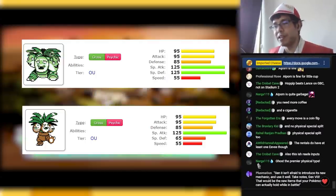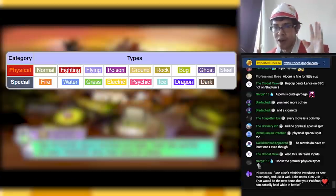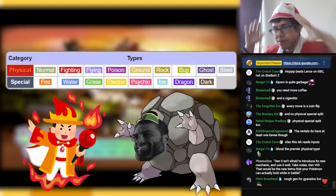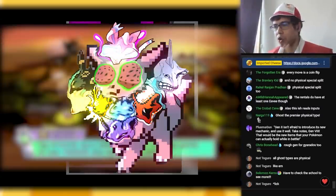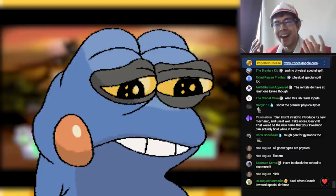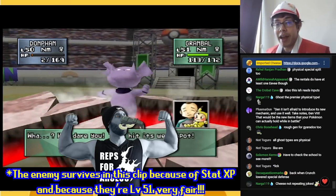Although the special stat has been split into special defense and special attack, there is no physical/special move split. Whether a move is physical or special depends purely on the type. For example, all fire moves are special and all rock moves are physical. You can summarize this as: don't use Sneasel. Instead of the modern EV system, you have Stat Experience — kind of like being able to max out all your EVs. The rentals have pretty much no stat XP, so you are at a massive statistical disadvantage pretty much every turn.